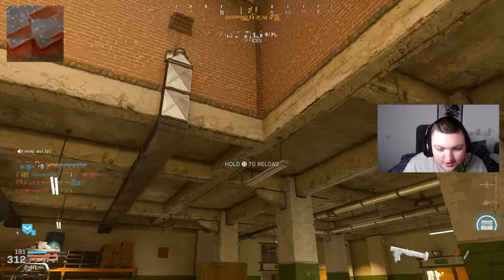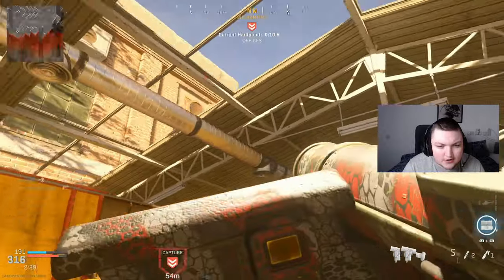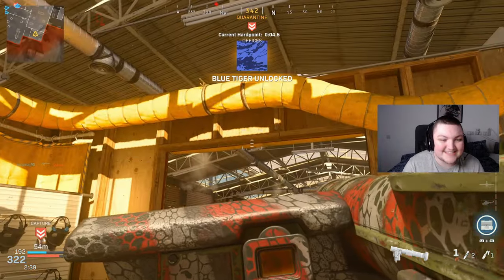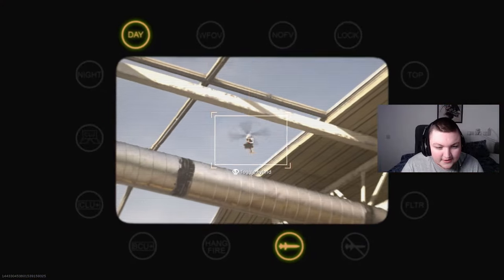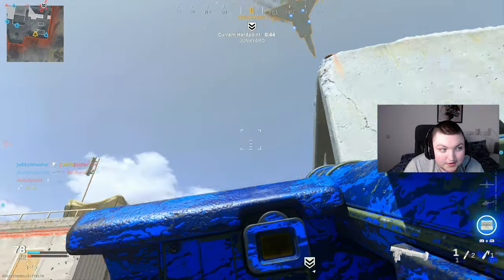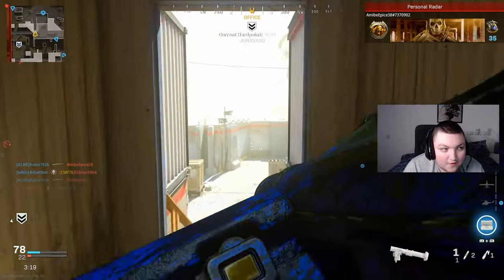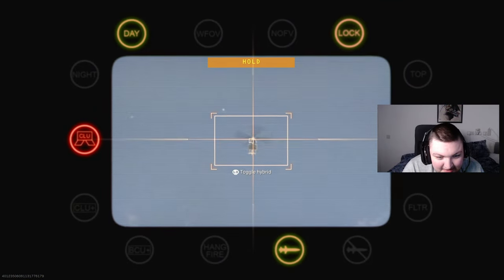There we go — Trailblazer camo unlocked! I think we need to destroy support streaks and more aerial score streaks and then we're done. All we need is to grind out some more aerial vehicles, and we should have Damascus. There's one — we need one more aerial score streak for Damascus. There it is!